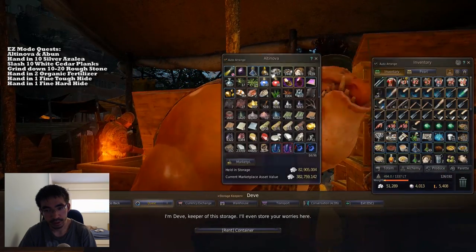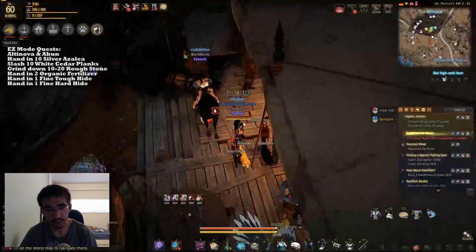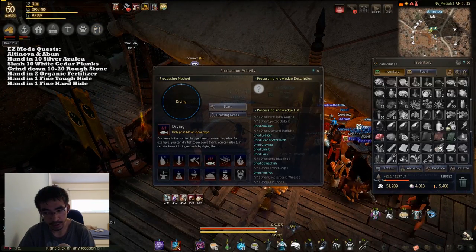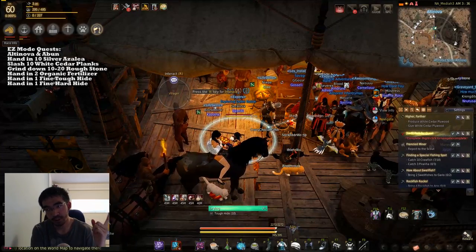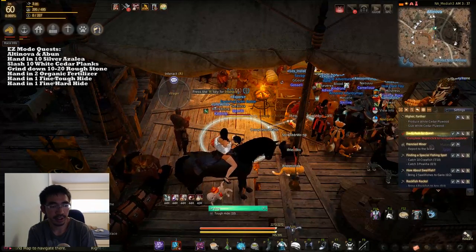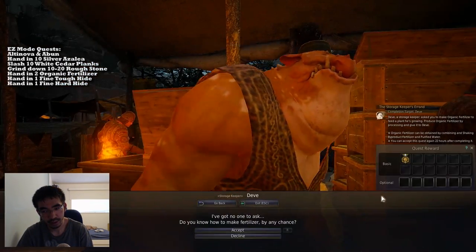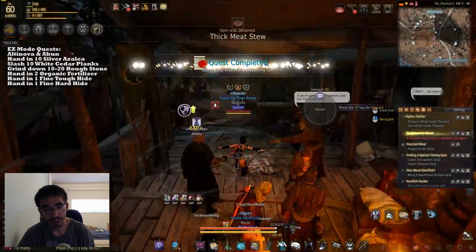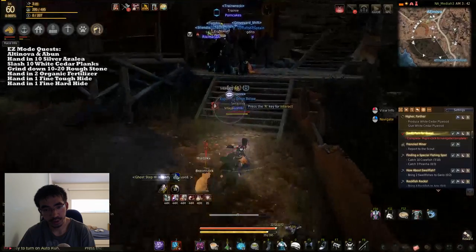Take out organic fertilizer — I stock a crap ton of organic fertilizer here. You need two. And then take out one fine hard hide as well if you have it. You're also going to need tough hide as well. You probably want to use your hides for crafting, but if you're grinding CP like I am right now, then you probably want to use it for this instead. I also need a fine tough hide. You need one fine hard hide and one fine tough hide here for instant victory.